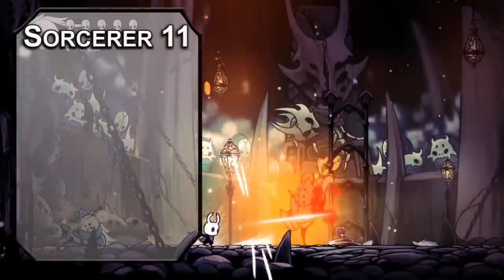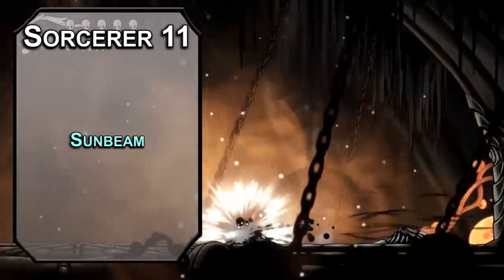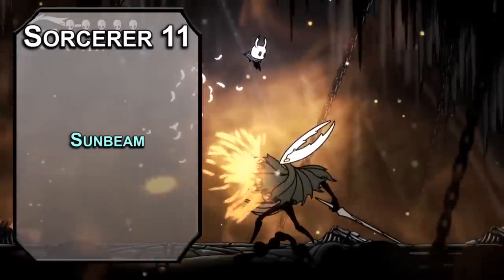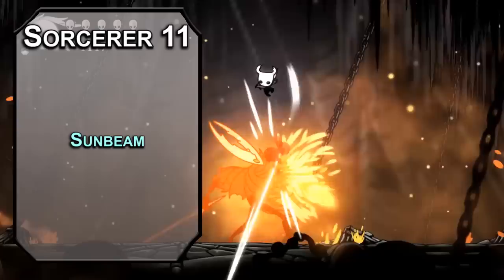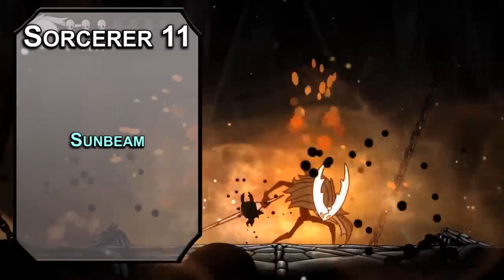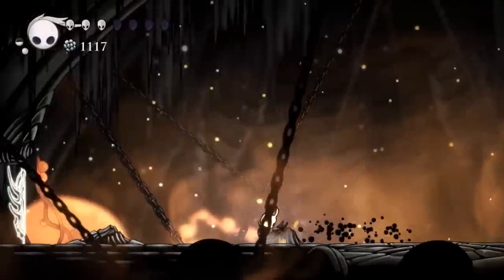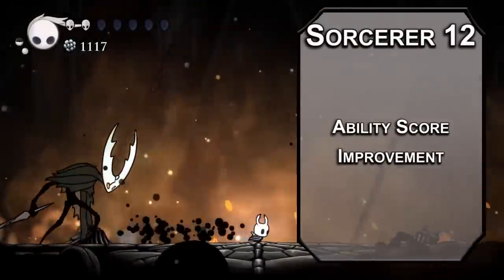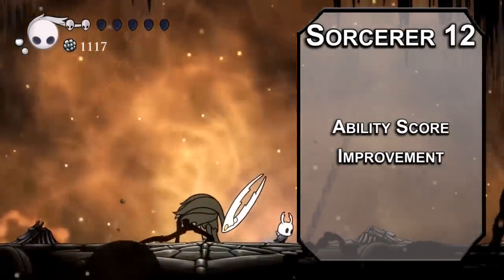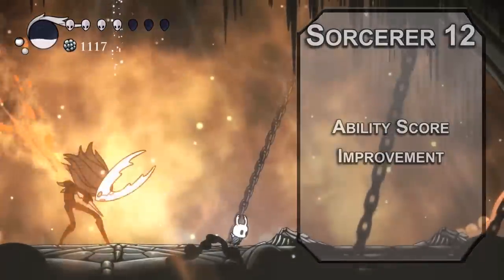Eleventh-level Sorcerers can learn sixth-level spells. Sunbeam lets you shoot a 60-foot laser out of your hand that forces a Constitution saving throw, dealing 6d8 radiant damage to those that fail and blinding them until the end of your next turn. Undead and oozes have disadvantage, and you can shoot beams every turn for a minute depending on your concentration if you really want to spam those soul shots. Twelfth-level Sorcerers get our last ability score improvement — Dexterity is my pick. If you don't get hit, you don't need to heal, so you don't need to have a heart attack like I did when I was playing the game.